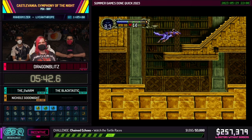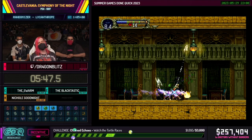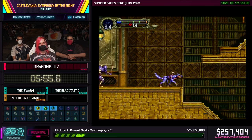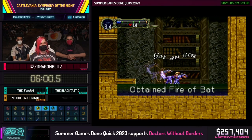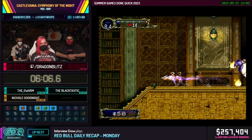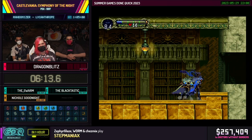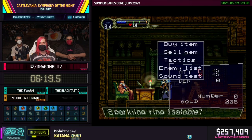Here we're in the long library. Most speedruns never enter the long library first. The reason we're here is to check more relic locations — every location that would normally have a relic has the potential to be a random relic. The randomizer has a built-in logic that runs on a complexity scaling system. Essentially that means you could just randomly stumble upon all the items you need to beat the game right away, so the complexity system is designed to kind of extend the playthrough and make it more reasonable.